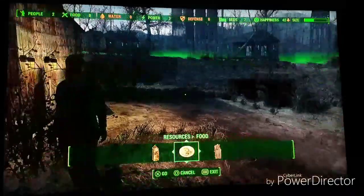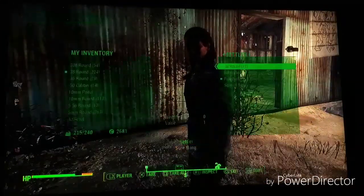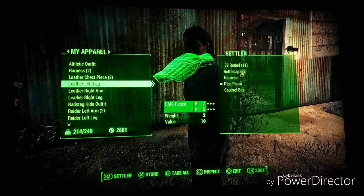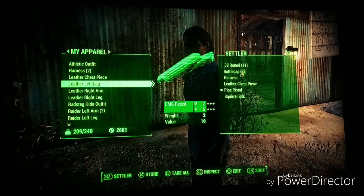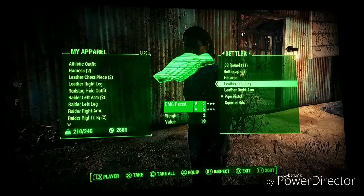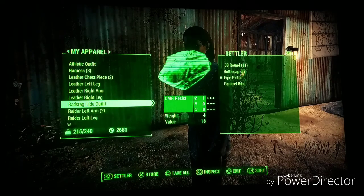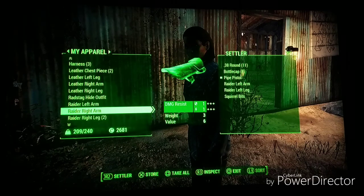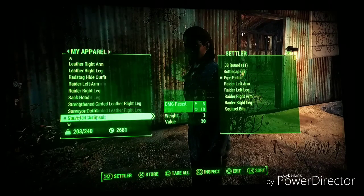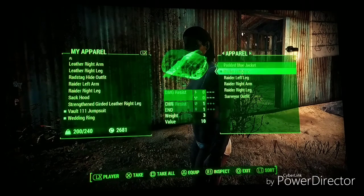Oh, there's a settler. We'll assign you to the food — I just need to trade gear with you. Sure thing. We're gonna do that. Leather chest piece, left arm, right arm. I was giving her the wrong stuff that I wanted to give her. So we'll do left arm, left leg, left arm, left leg, and whatever that other thing was.